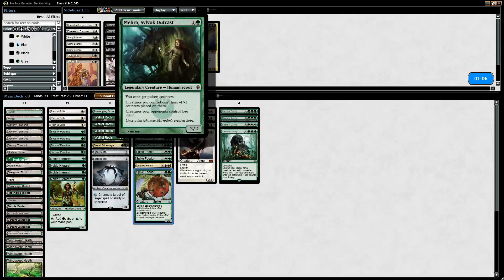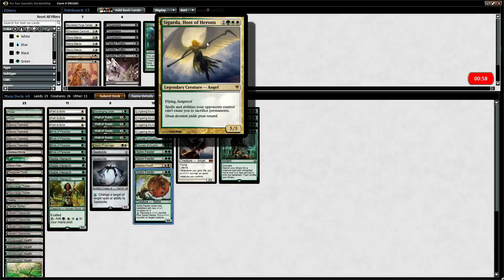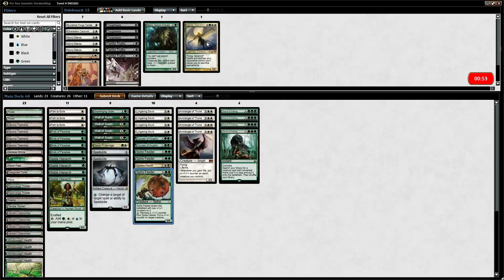You have Melira. You can't board into the Kitchen Finks combo — no Kitchen Finks, and no Viscera Seer either. You have Sigarda though, so I'm assuming it's just a big hexproof beater. Thoughtseize for combo decks, and Painful Truths for grindy matchups.